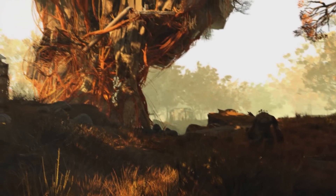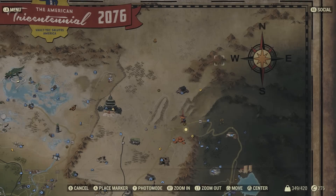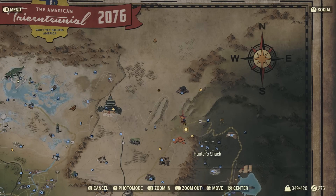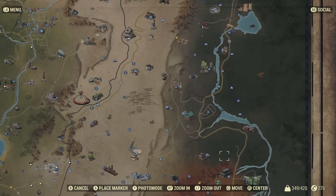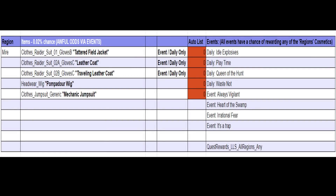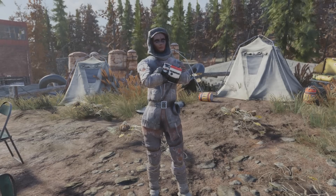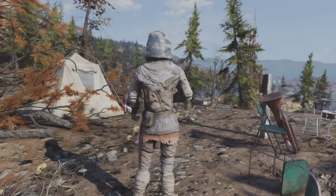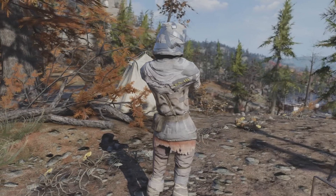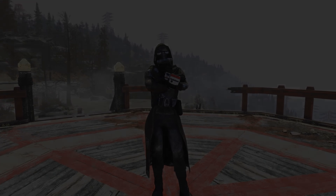Next region I'll be going over is The Mire — personally one of my favorites is dropped from this region, though there is only about a 0.2% chance of these dropping. Keep in mind all events do have a chance at rewarding any of the region's cosmetics. The outfits you can obtain include the Tattered Field Jacket, which looks pretty unique and I could see being perfect on an explosive build character. Next up, the Traveling Leather Coat — personally my favorite event outfit you can obtain in the game.